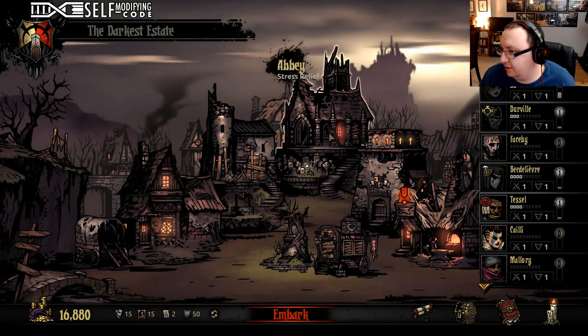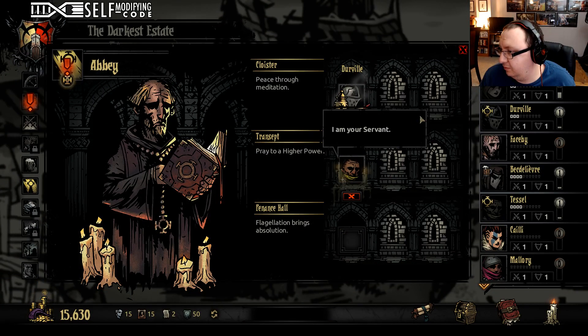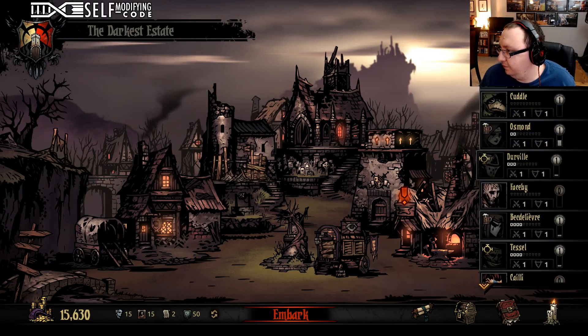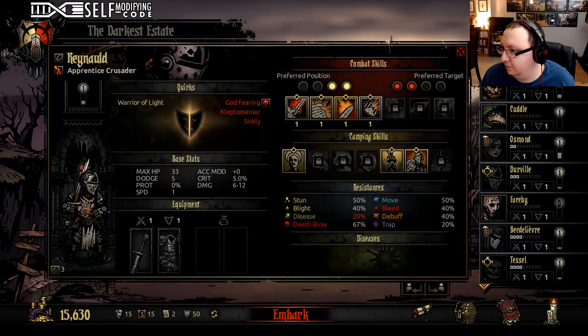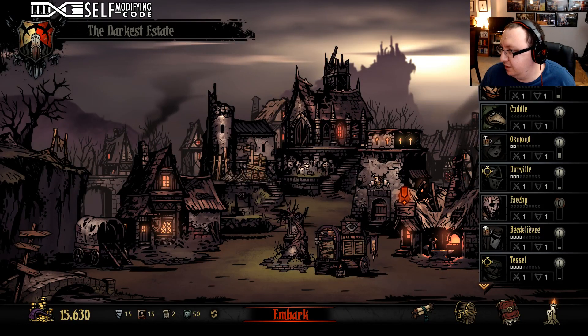And then Tessel — can you go anywhere in here? Perfect. Let's get you in there. Now we need to build ourselves a new team. We've got Rinald and Dismas. I'm going to plan to get rid of some of Rinald's negative traits.